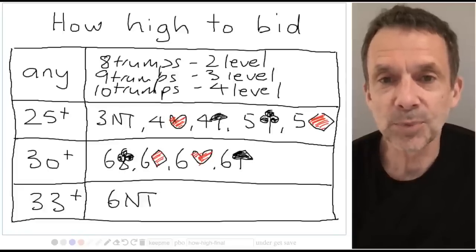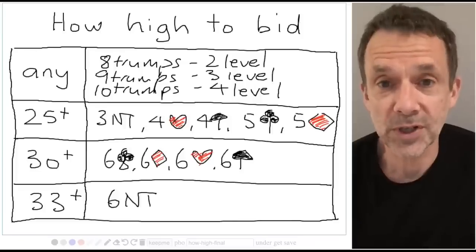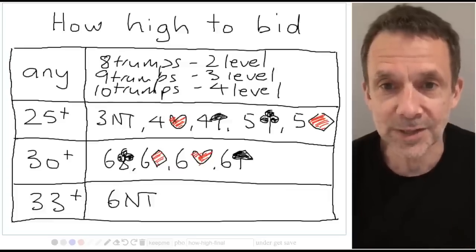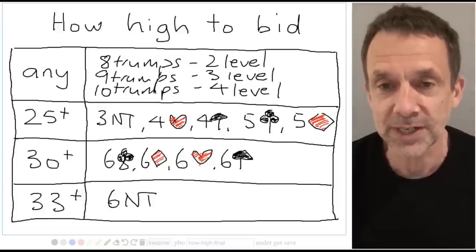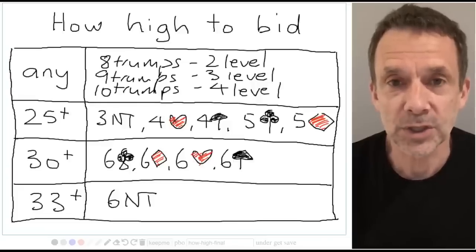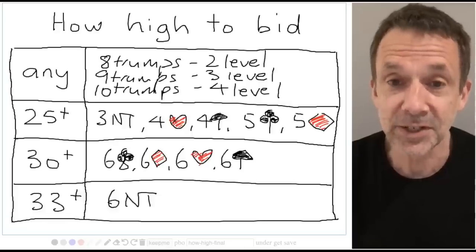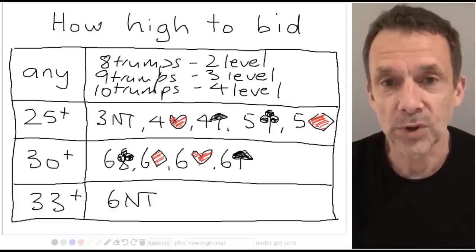Hi everyone. I've got a very simple bidding chart here which you can use to help you decide how high to bid in bridge. It's only a guideline, but sometimes it's good to get your whole bidding logic on one simple chart — and that's what we've got here. When you and your partner are the only ones bidding in the auction, your job is relatively simple: you just need to decide whether to play in a part score, a game, or a slam.